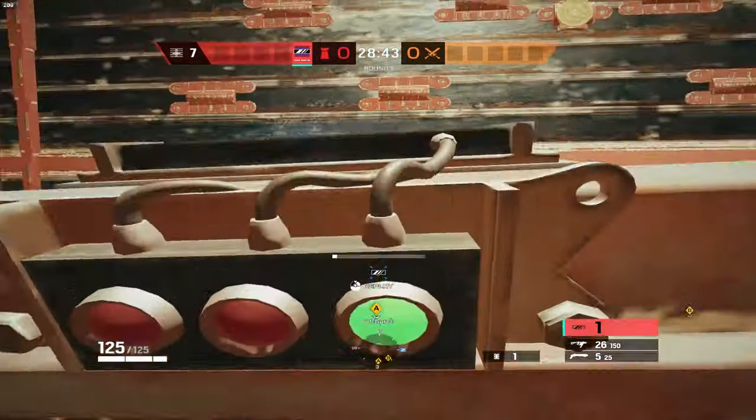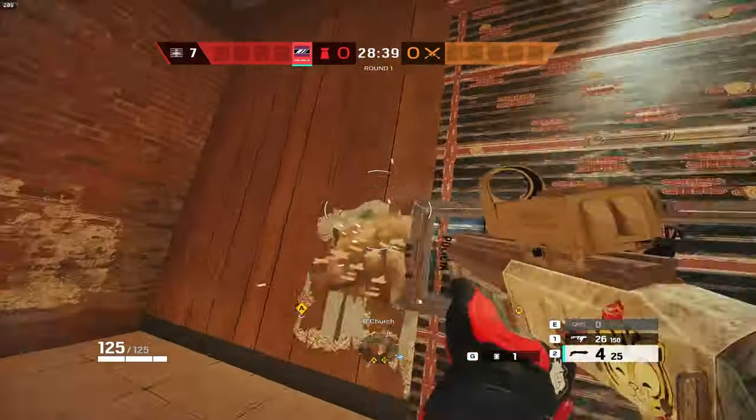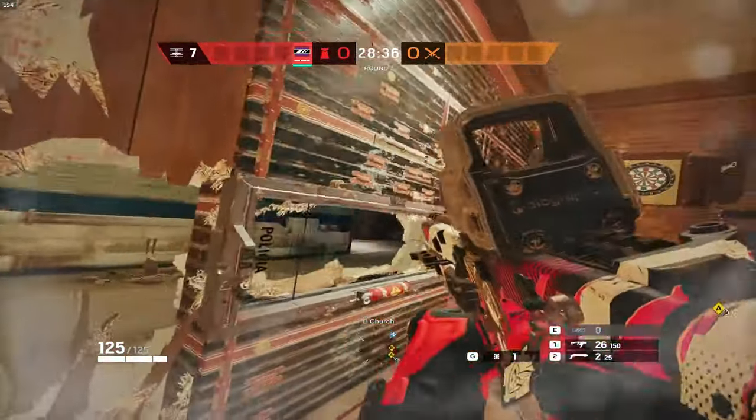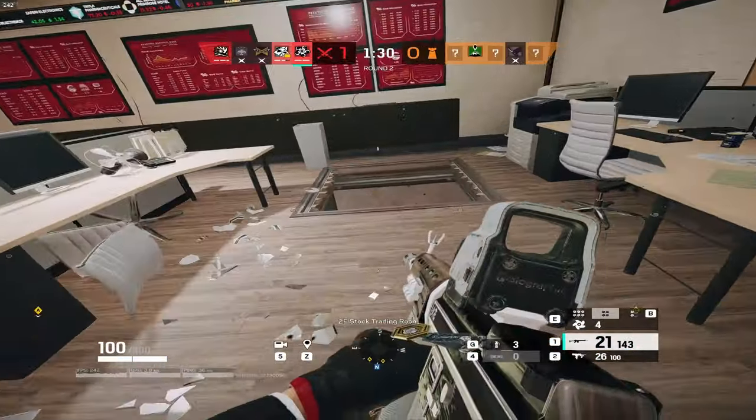For Lesion, use your first four goo mines on areas you can't reach from where you'll be sitting on site. If there's a default plant spot you can't really get to during the round, use your first four that you get during prep phase to cover those areas.